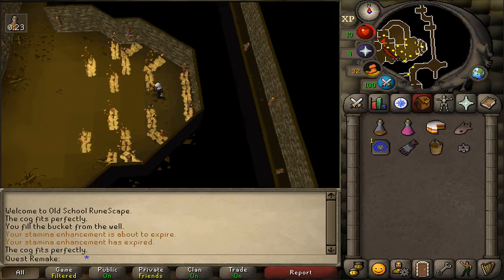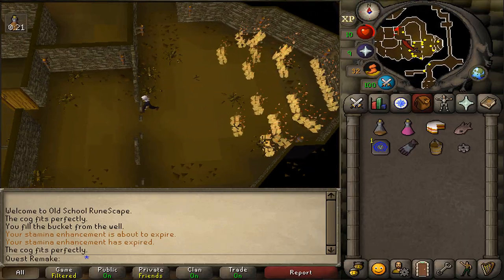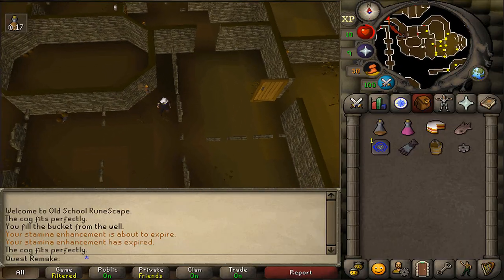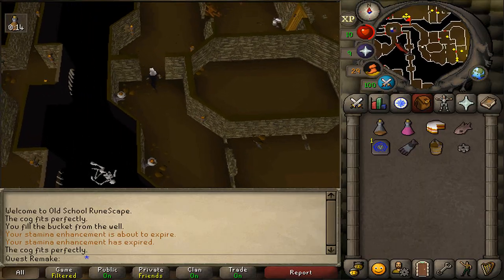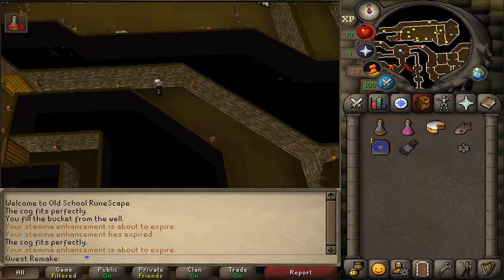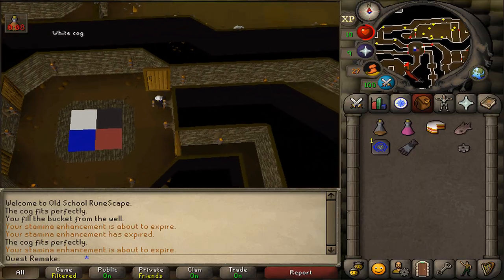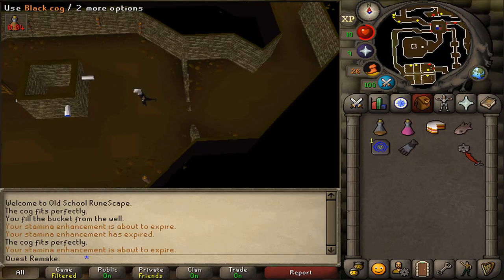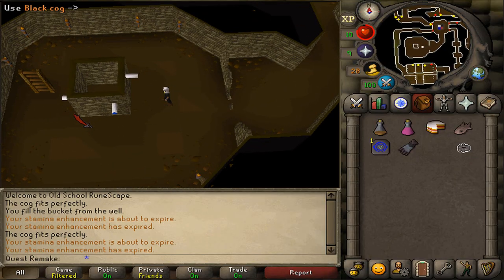Next, let's return back to the basement — we will need to go back to the ladder. You may drop your bucket; it is two kilograms less in your inventory. Once we are here at the square in the basement, we will need to use our black cog on the eastern clock spindle.